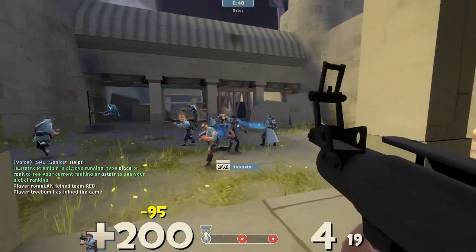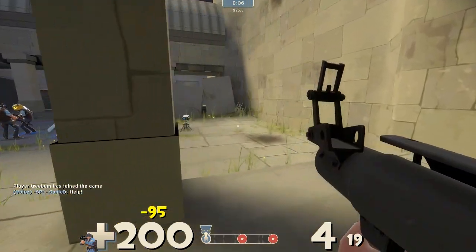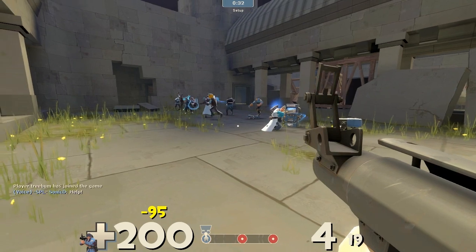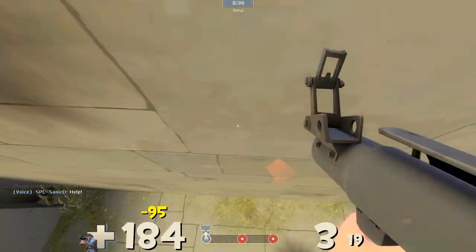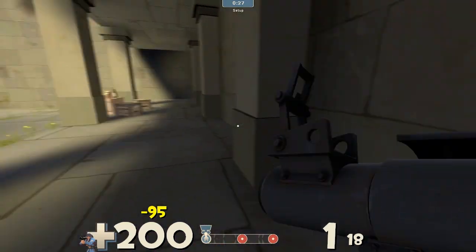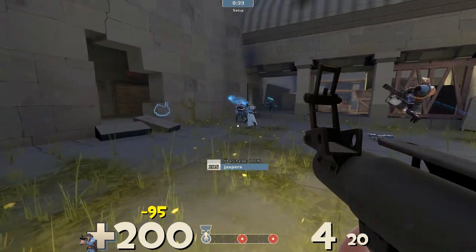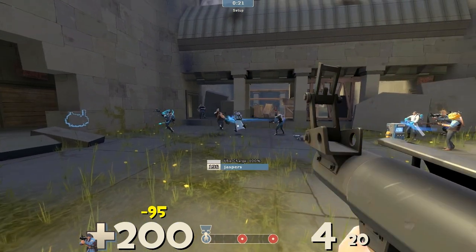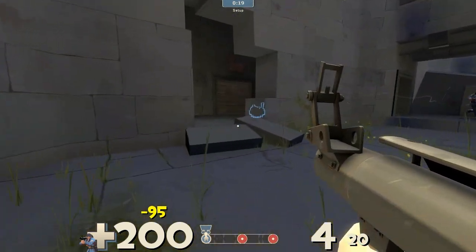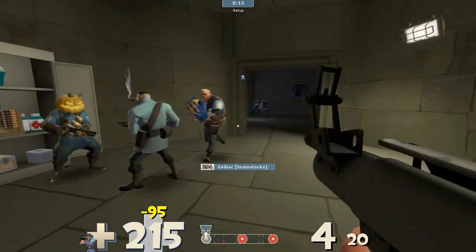I've never played on this map before past the first point, because it really stacks the odds against the attacking team a lot. You really have to get a little bit lucky and at the same time be well coordinated — very aggressive, a lot of medics, a lot of very good playing. So I would try and peek out these doors to see what's up out there but I cannot do that.